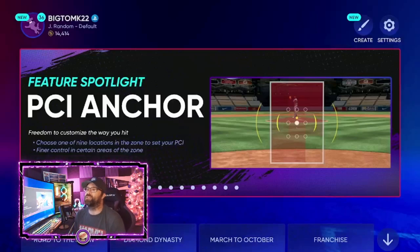It'll stay there until you move it out of that place. Keep that in mind - if you want to move it somewhere else the next pitch, it's going to be locked there also, so you'll have to move it on that next pitch. You can choose any of these zones for your PCI anchor. It's great for people where you're facing an opponent and they're spamming a certain part of the zone or you're having trouble hitting something. I'm going to give you guys three ways that this is insane - it's insane how good this works. We're going to go in and use the anchor system and take some swings.